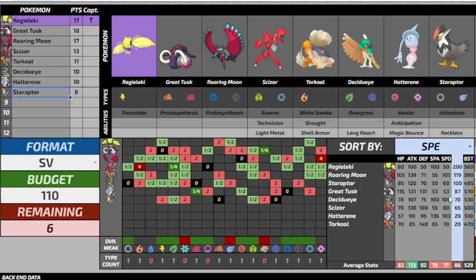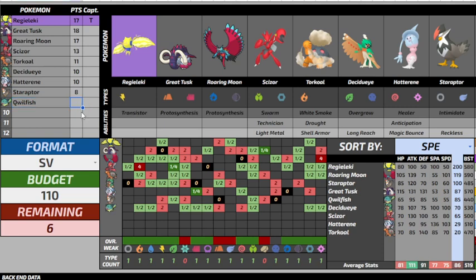The team is coming out pretty nicely but I need a Water type to round it out, and I only have six points. I end up going with the goat — Qwilfish. It gives me a Poison type, another Fairy resist and an Ice resist. It's kind of dual feel — gives me a more defensive option alongside Scizor. Six points and it gives me Spikes and Toxic Spikes, and some pressure with Intimidate — a double Intimidate core in the back. I really like it.